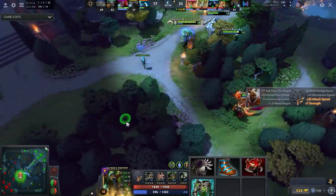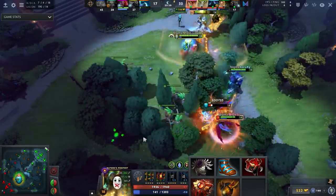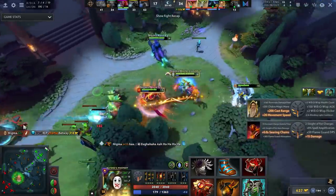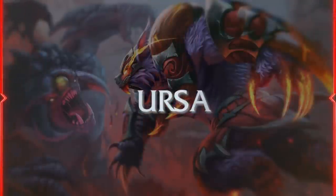After Blade Mail and Mask of Madness you can go BKB, AC, Solar Crest into Crimson Guard into AC — there are a bunch of different builds you can branch into. But start with Blade Mail into Mask of Madness and go from there.